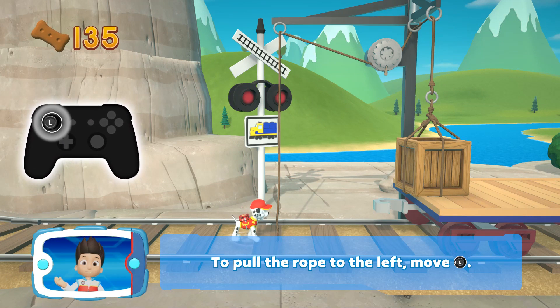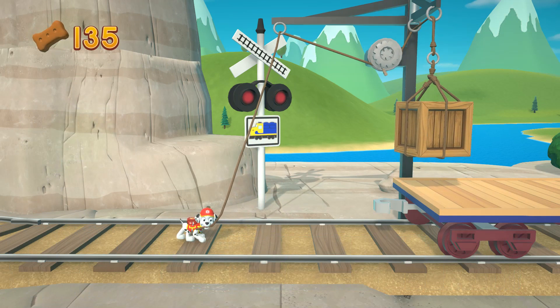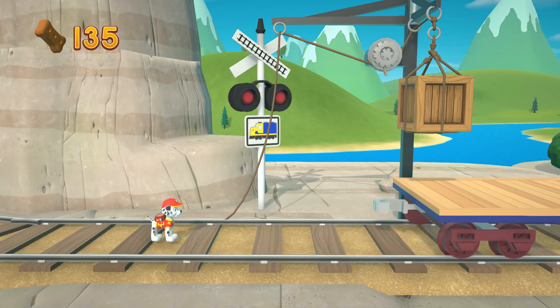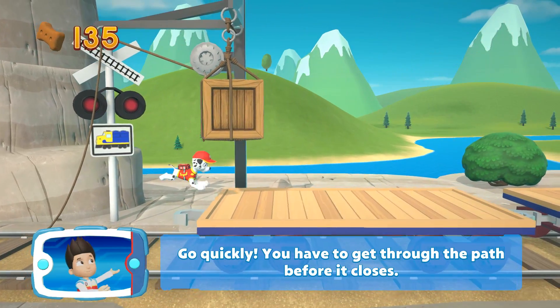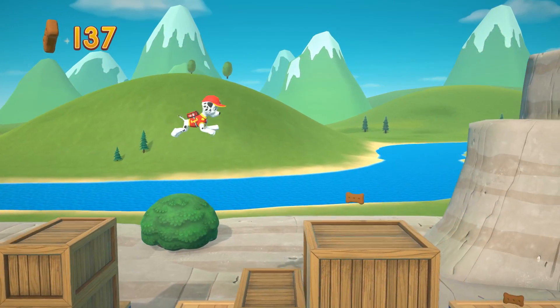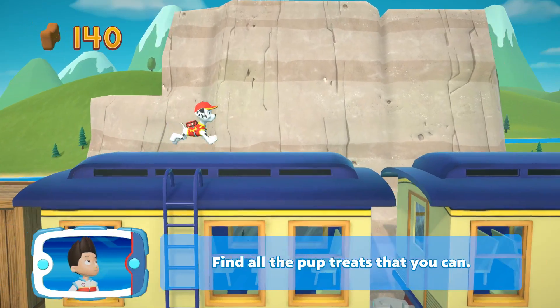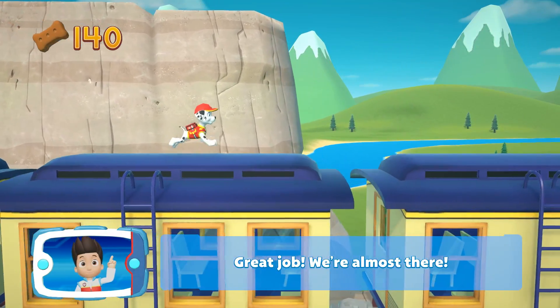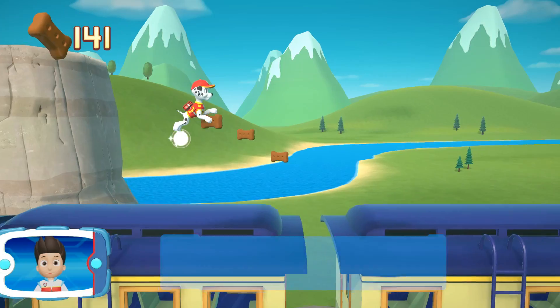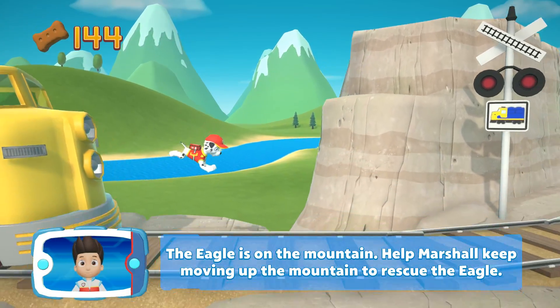That would have patched things up. Now let's get Skye's special flying splint to the eagle. To pull the rope to the left, move the left stick. Go quickly — you have to get through the path before it closes. Find all the pup treats that you can. Great job, we're almost there! The eagle is on the mountain. Help Marshall keep moving up the mountain to rescue the eagle.